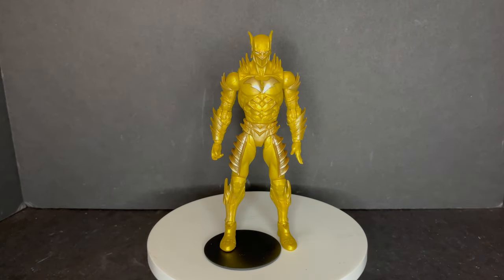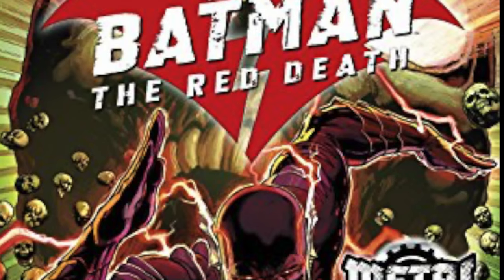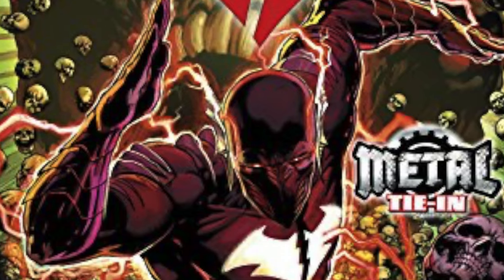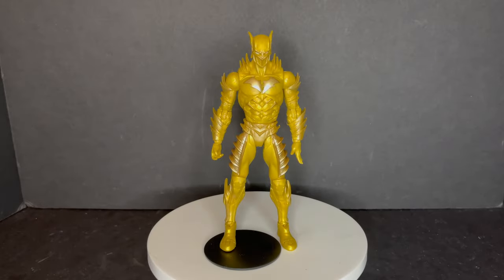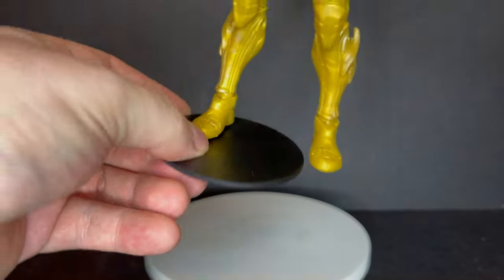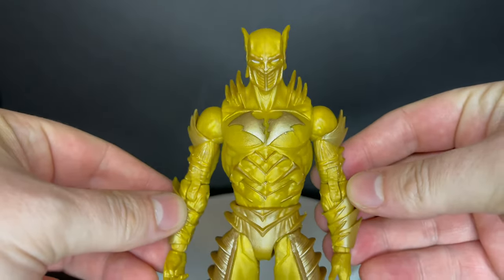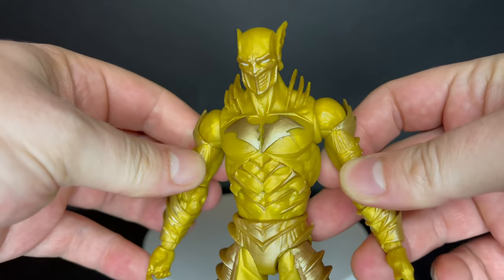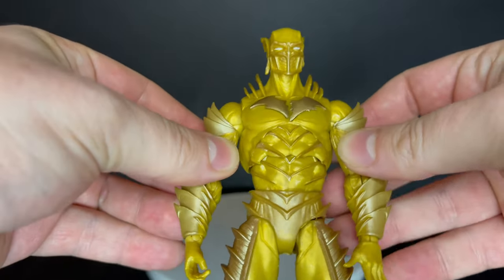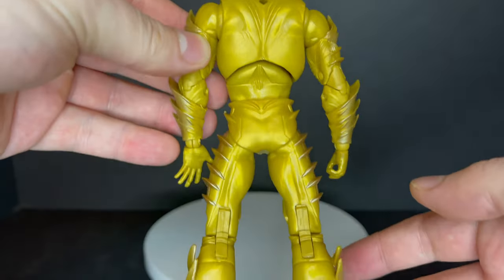Let's talk about the Reverse Red Death first. The trading card is basically just a recolored Red Death comic book cover, and I think that has to do with the fact that this particular character shows up for like a split second — they just recolored it. The figure also comes with the DC Multiverse stand, as most do. It is a cool-looking figure, and if you've been a fan of all the Death Metal and Dark Knights Metal figures, this is definitely one for your collection.